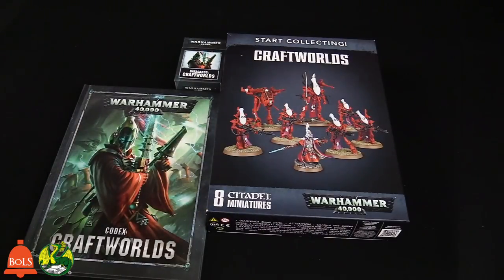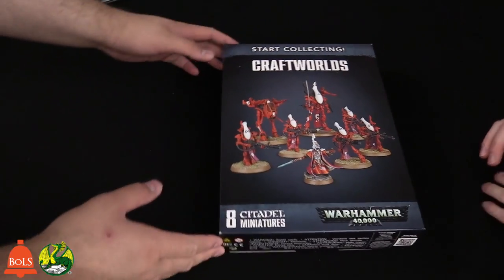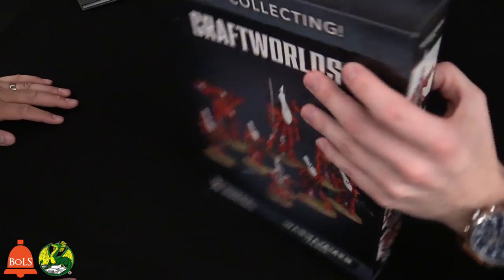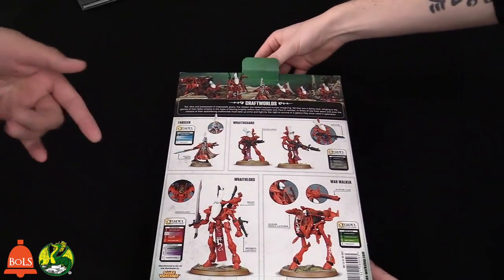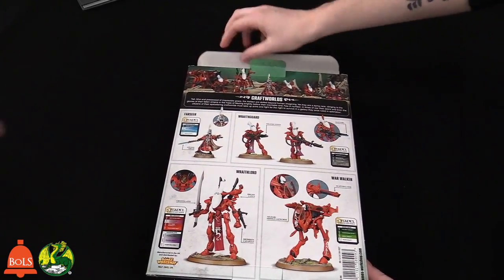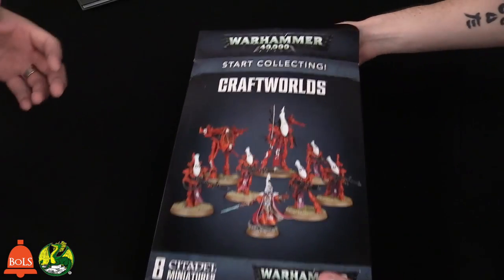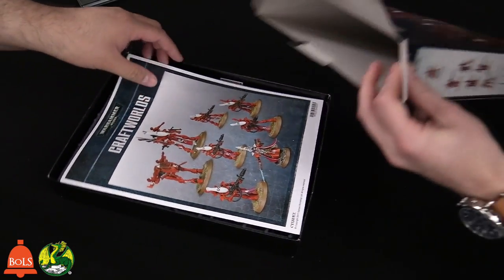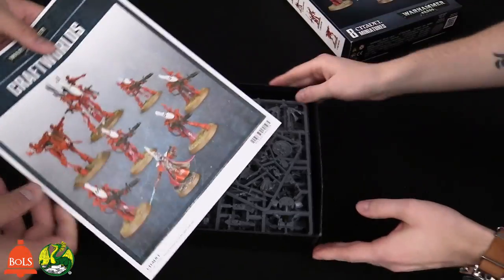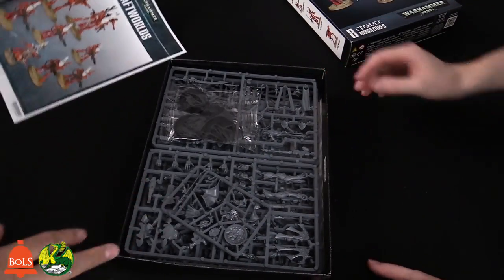Alright, Evan has the Craftworld Eldar releases. We want to go over the models first. Now these aren't new models. Here's the back of the box — you're getting five Wraith Guard, a Farseer, a Wraith Lord, and a War Walker. None of these models are really new, so we don't have to spend a ton of time on them, but in terms of a deal it's fantastic — around 40% off.